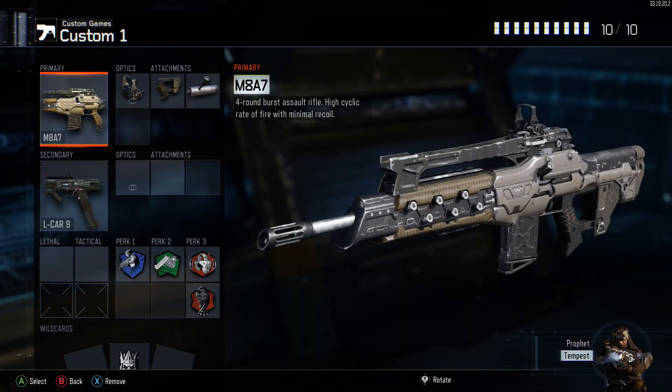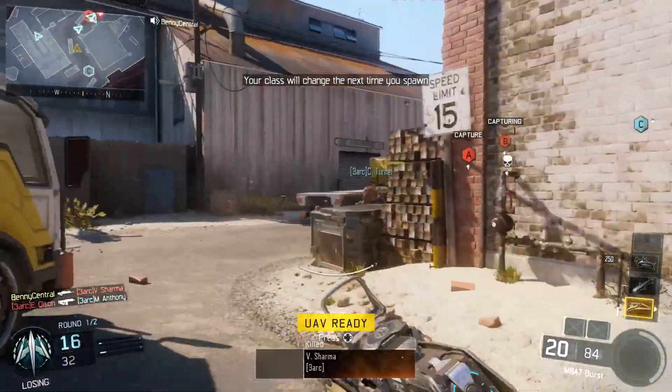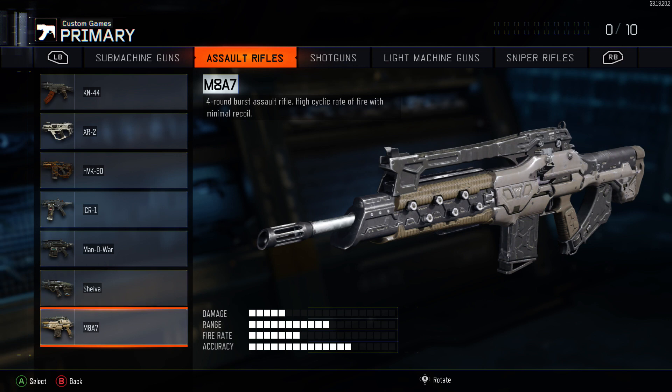The first class we're going to be taking a look at is my bread and butter assault rifle class. This is the class I always go to if I want to get the most amount of kills possible and help my team win the game, and it's using the M8A7 assault rifle.